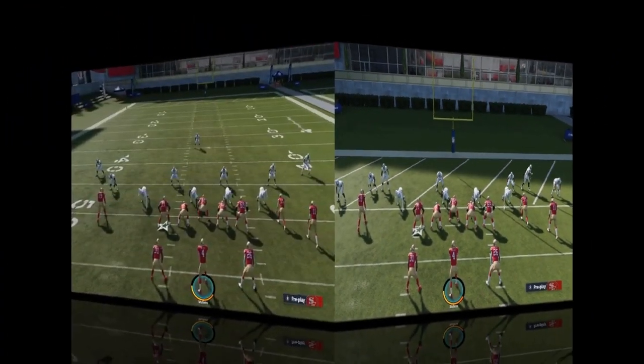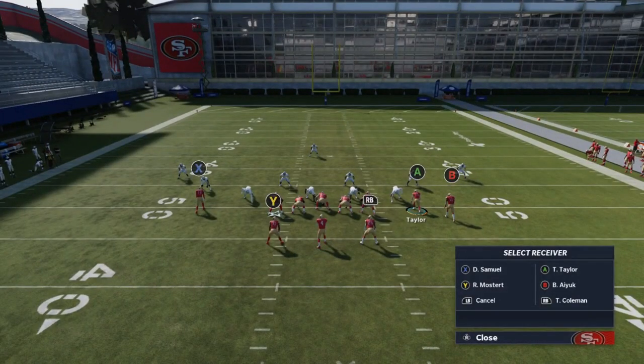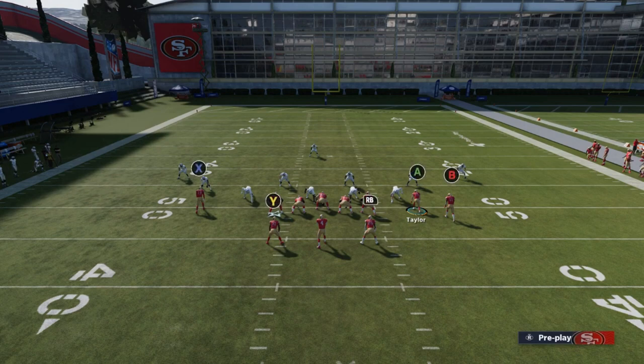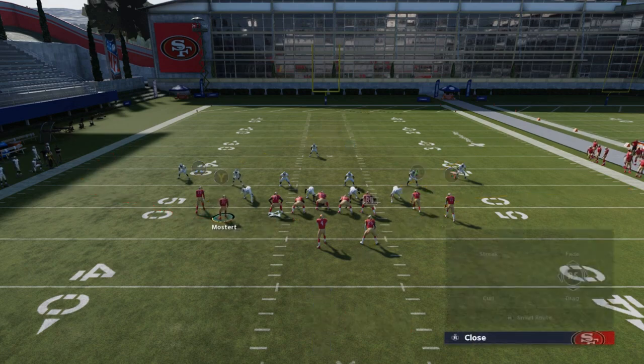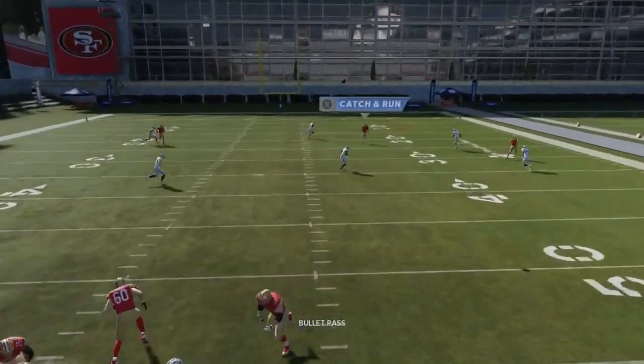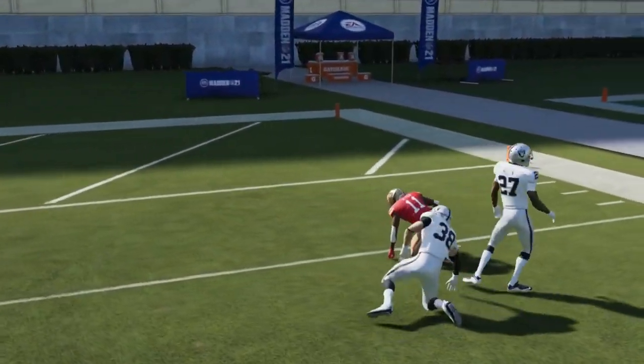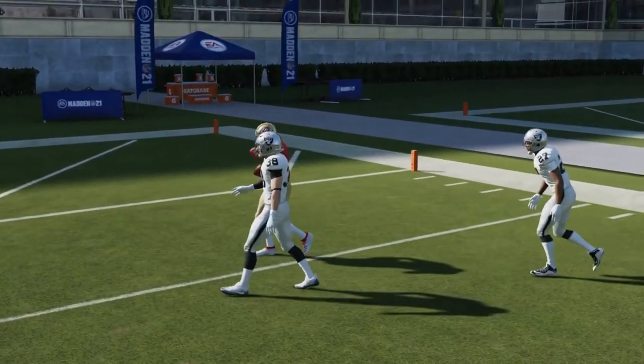The Close Halfback Wheel is, in my opinion, an even better cover-three play. You can do this a couple of different ways — streak the B route, put the A route on a smart route, motion the running back to the line to pull coverage. You can also streak the X route. This is going to have a lot of success to that B route right up through the seam.